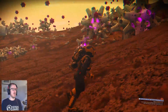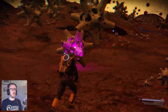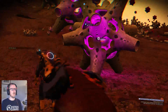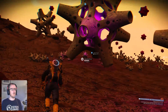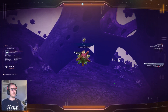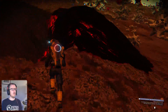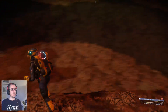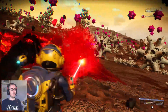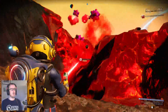Let's see what our companion has to say, if anything. Carbon. Carbon. Okay, now this looks like a cadmium deposit — this is what we need. Go, go, go.